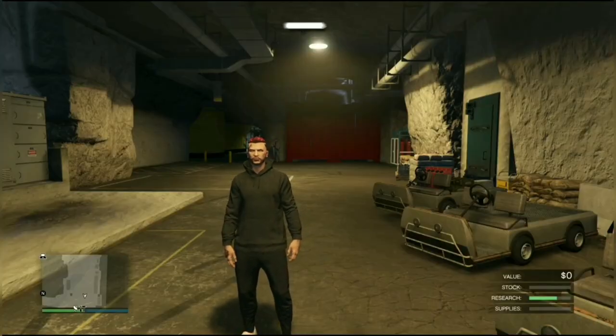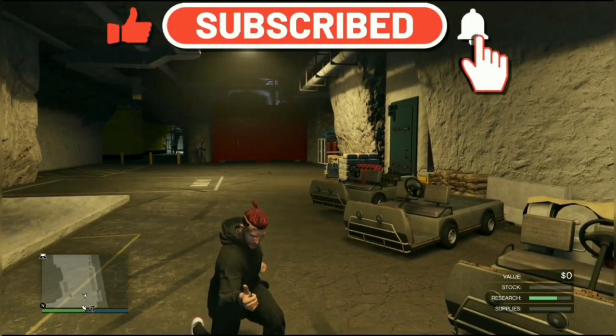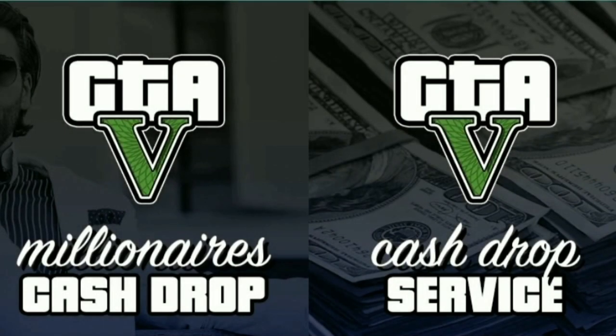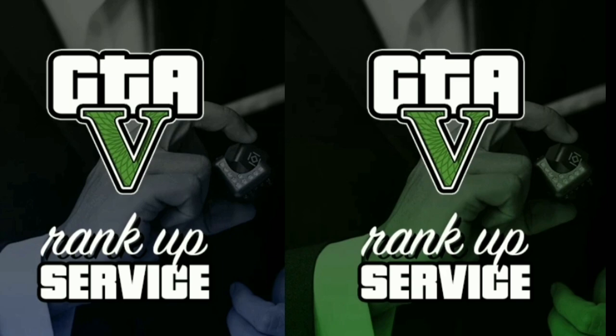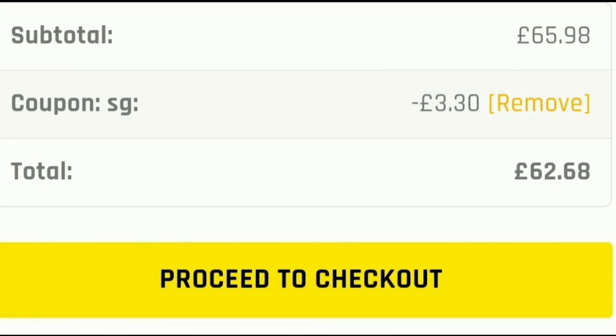Welcome back to the channel guys, thank you for clicking on the video — solo car duplication glitch. A quick word from today's sponsor: are you looking for money and RP services in GTA Online? If so, check out the links down below — Digizani and DGZ Gold. You can also use code SG to get five percent off.